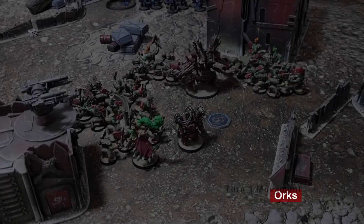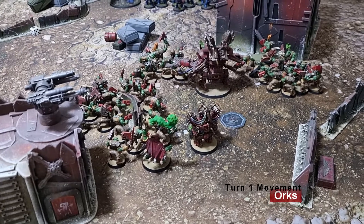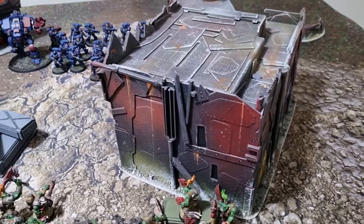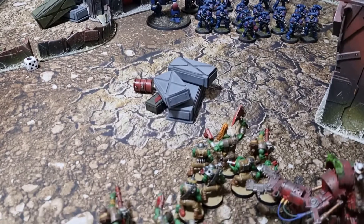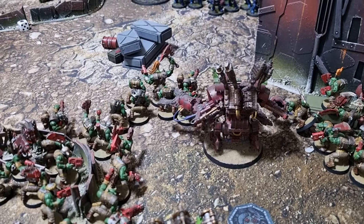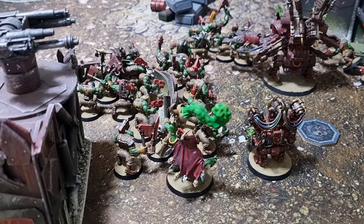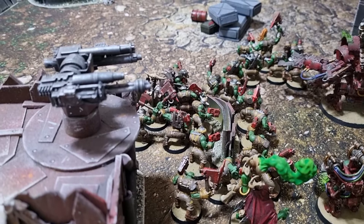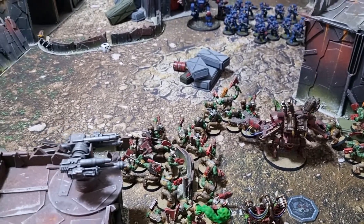Turn one movement for the Orcs. Most units moved forward. The Ork Boy squad that was near the objective moved to the right behind line-of-sight blocking terrain to avoid bolter fire. The shooters moved forward along with the Death Dread, which advanced and got a nice 12-inch move. The Mega Knob moved up towards the objective along with the Weird Boy. The squad of boys with them advanced but only got a one-inch advance — not fantastic.